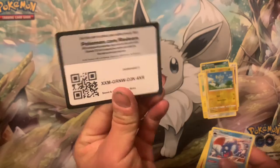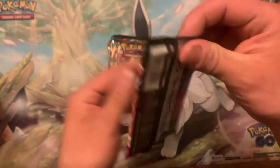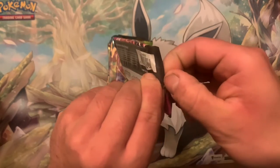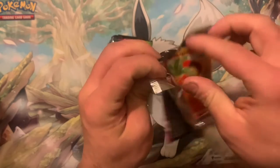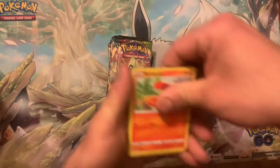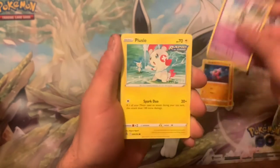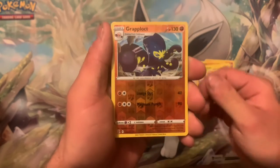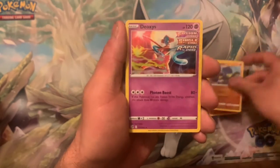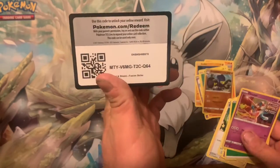Code card. Second pack of Fusion Strike. We got a Burmy, Stufful, Sandile, Plusle, Vulpix, a Reverse Holo Grappaloct into a Holo Deoxys. Nothing crazy. Code card.